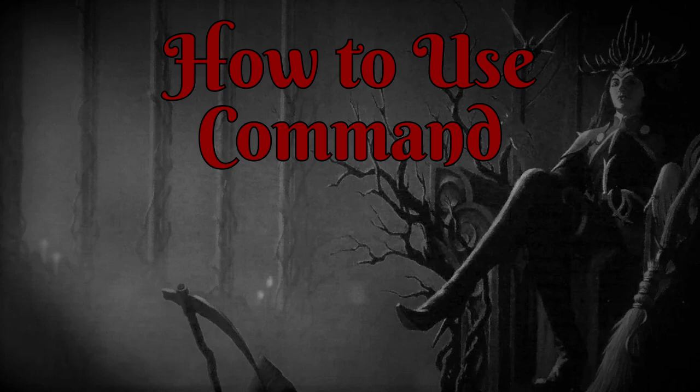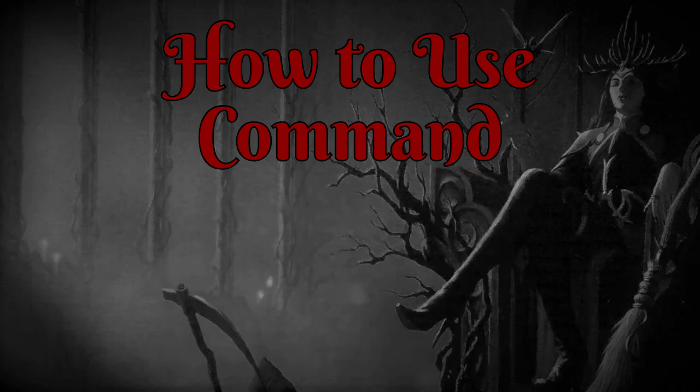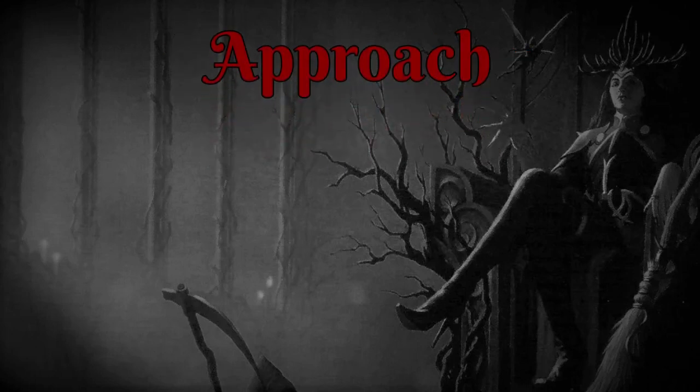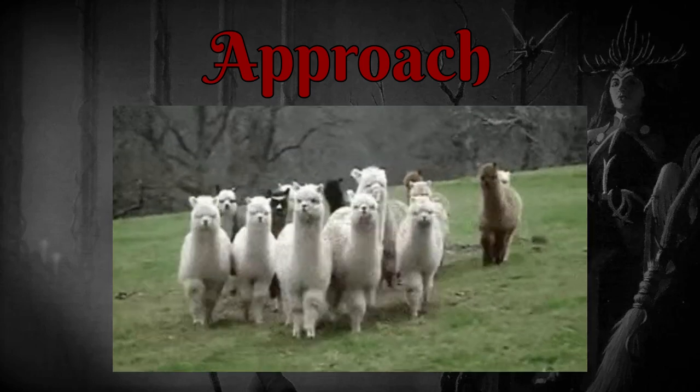I'll talk about the five example commands listed in the spell, and then move on to some of my favorite one-word commands not included in the spell description. Command number one is approach. The most obvious use of this is for the party's tank to attract a dangerous threat away from their squishy spellcaster friend.